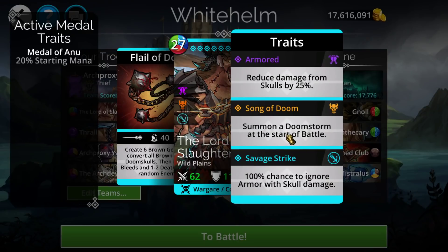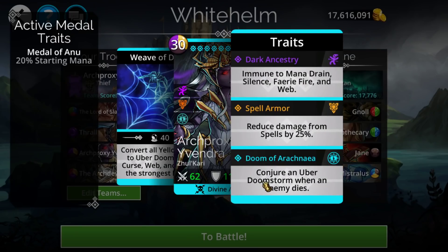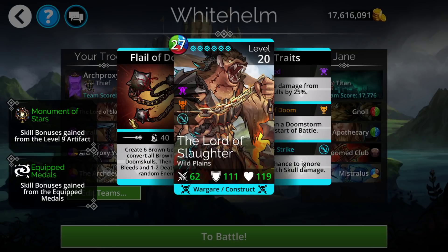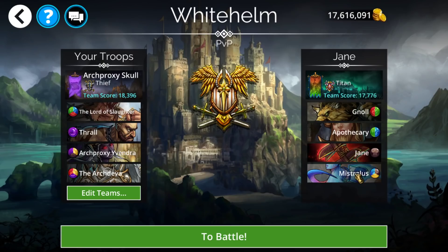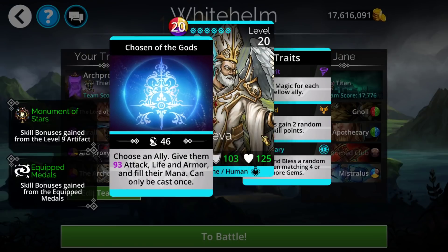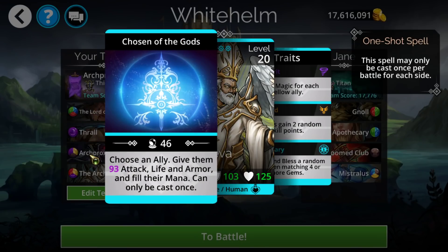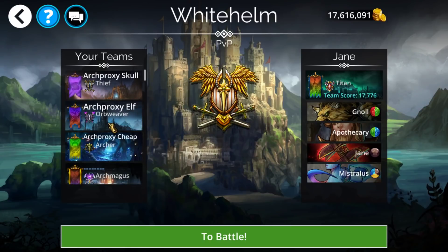One nice thing about the synergy — Lord of Slaughter's storm starts at the start of battle with a normal Doomstorm, and Yavandra's Uber Doomstorm perpetuates through the battle as you get kills. You basically have an extra skull-related storm for the entire battle. Also, Arch Diva can full-mana one of them and give a bunch of stats — mostly useful if you fall behind, since Thrall's normally going to be enough.